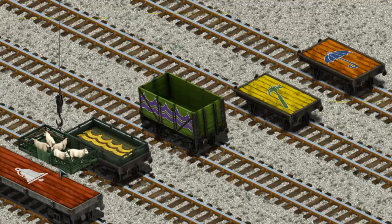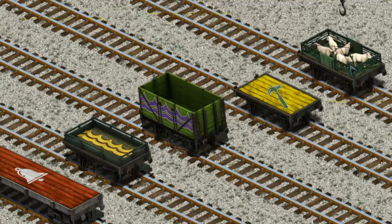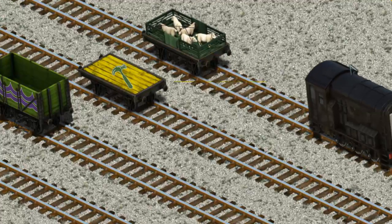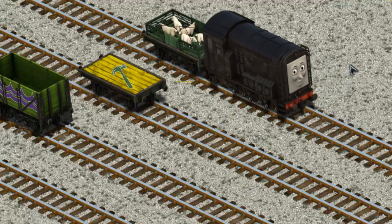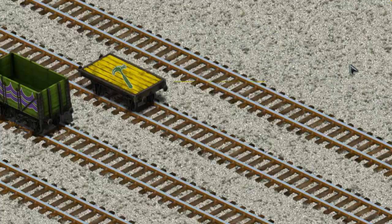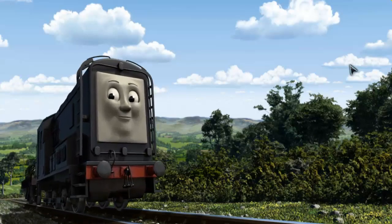Help Cranky find the orange flatbed with the picture of a blue umbrella. There you go. Diesel set out for Farmer McCall's farm.